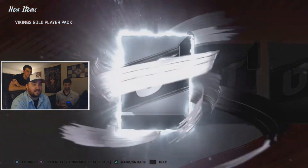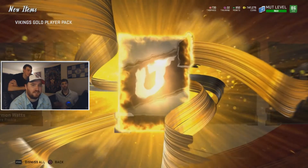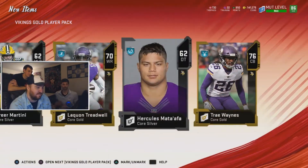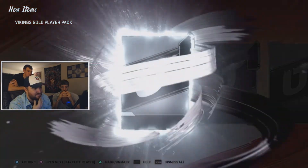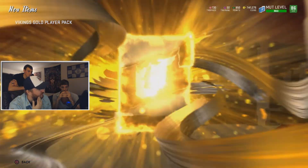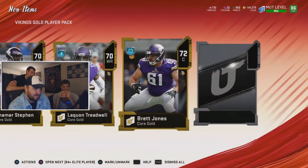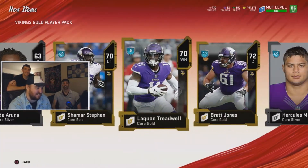Silver, Curtis, copper, gold, Kirk — no. Brett Jones gold, Kirk, Riley Reiff power up, Harrison Smith power up — not bad. We would have rather had the elite Harrison Smith, but you don't always get what you want in life. Laquan — we got more Laquans than I've ever seen. This is the last gold player pack and then we're doing the 84 topper. Come on, give me one more elite, or Kirk, or Avante Collins. Laquan — just every card in the pack.